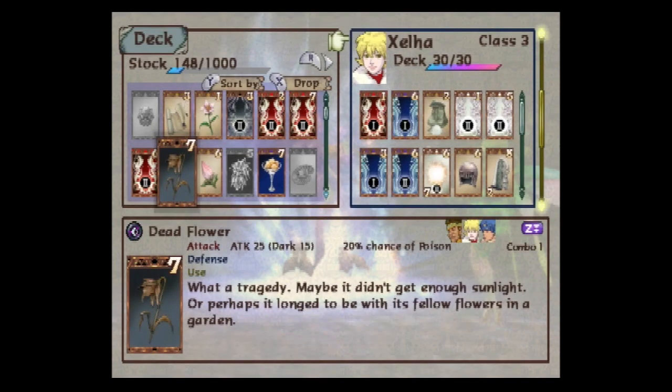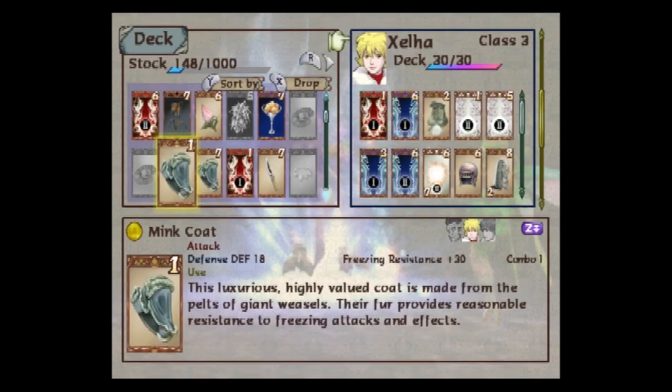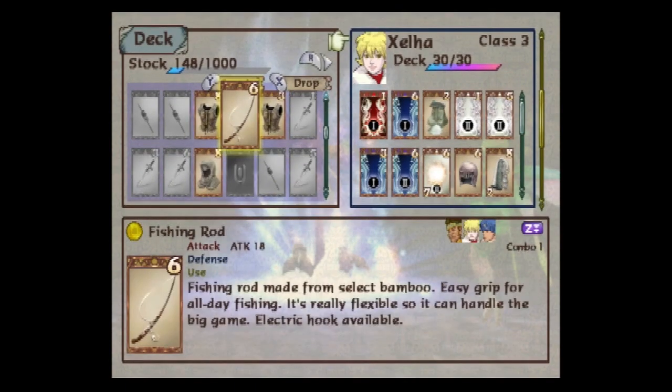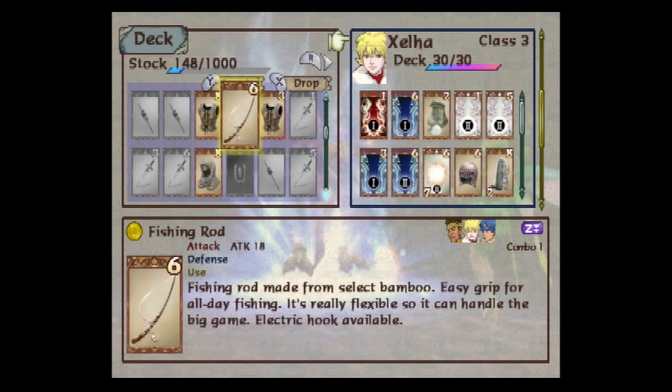Maybe it didn't get enough sunlight. Or perhaps it longed to be with its fellow flowers in a garden. Not only that, but my young bamboo - the bamboo sprout that heals you a little bit then turns into a weapon - those aged even more. Now they're fishing rods, which have slightly less attack. 'Fishing rod made from select bamboo. Easy grip for all-day fishing. It's really flexible, so it can handle the big game. Electric hook available.' I'm not sure if that's a hint or just funny flavor text, but this is where we are now.